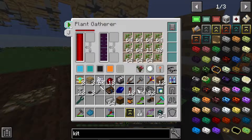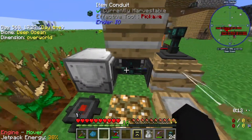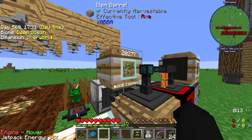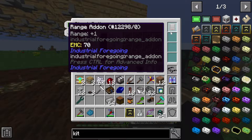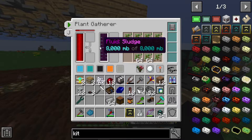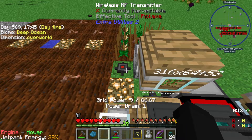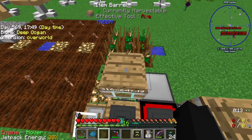Also, how much power are you using? This thing is full. These item conduits are not fast at all, they're pretty darn slow. This thing is using 40 RF per tick. So you're doing 80, so you're fine.